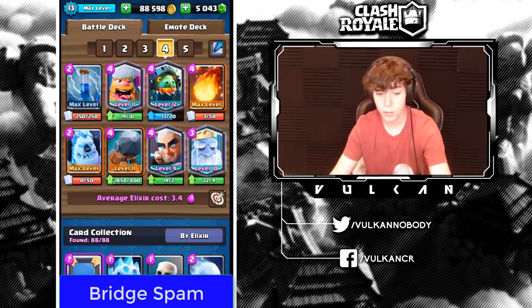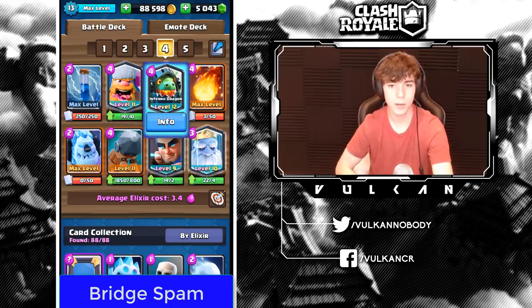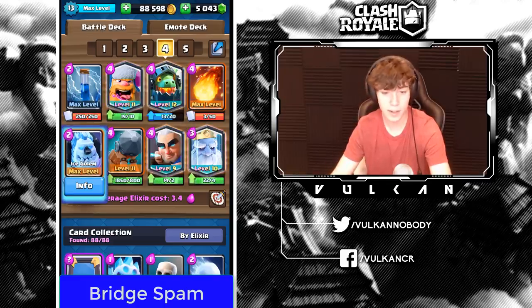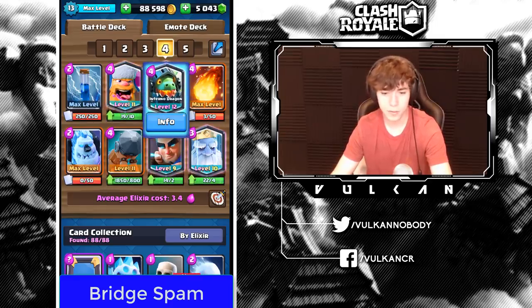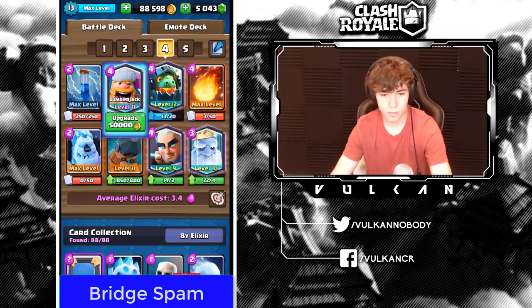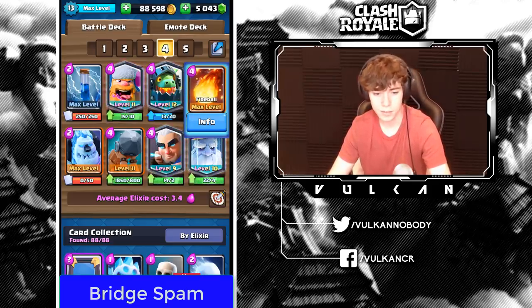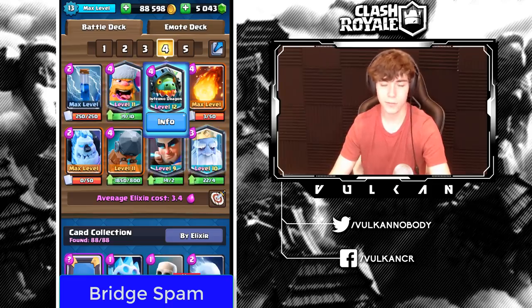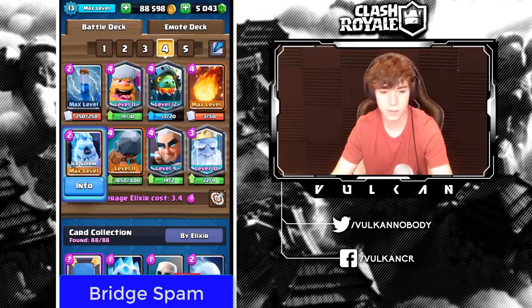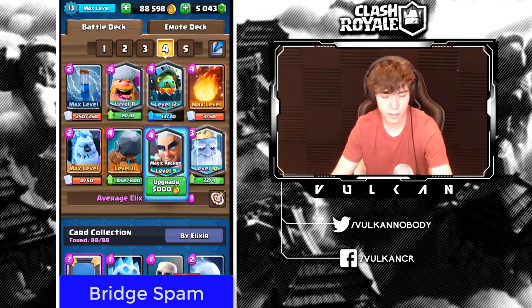Bridge Spam is another deck where you always want to start off the game. The best starting play is Ice Golem. After dropping Ice Golem, if you have Inferno Dragon in hand, cycle it behind — if they ignore it, it's going to take their tower; if they go same lane it kills their tank; if they rush opposite lane, you still have Lumberjack and Royal Ghost. First best play is Ice Golem, second is Zap, third is Royal Ghost, fourth is Magic Archer. Never start Lumberjack or Battle Ram in the back — always save Lumberjack for defense and Battle Ram for opposite-lane pressure.